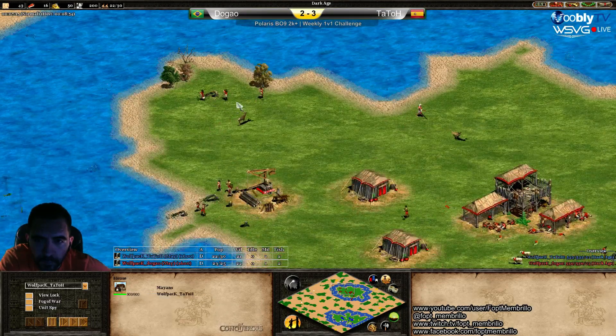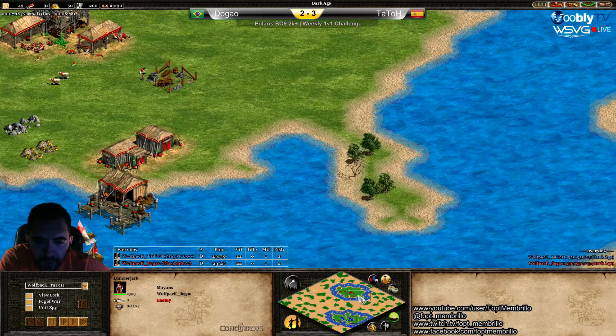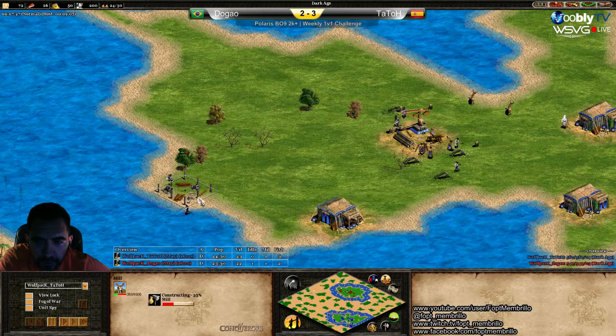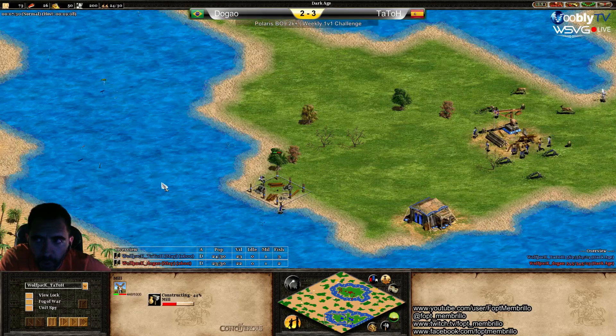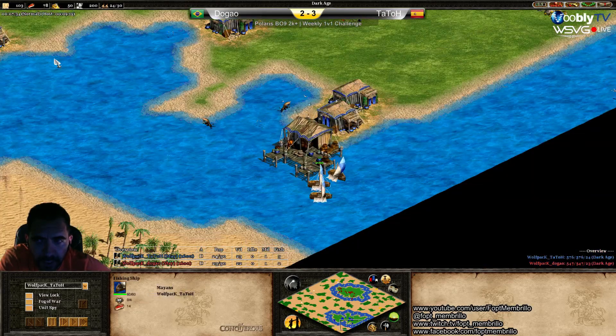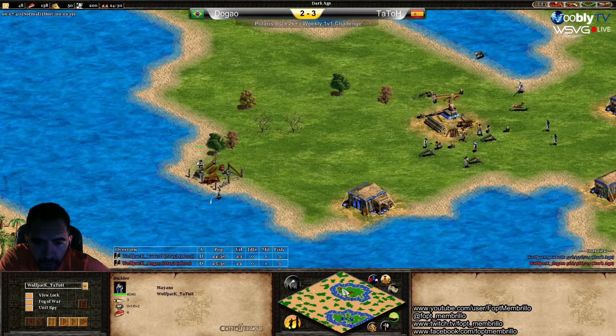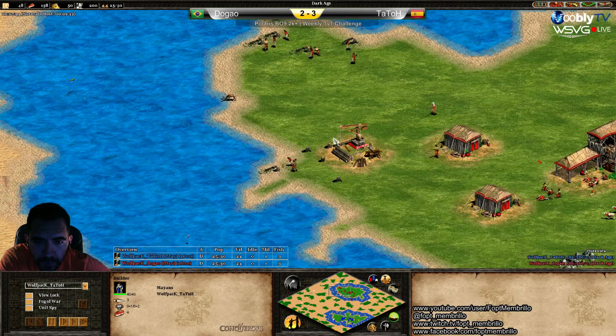This Meatball map, honestly 90% of the time it's like that. I like this choice — a mill and shortfish. It's a good one. Going to Dogao's point of view, population is exactly the same. Is he not doing another lumber camp? Maybe he's investing in more fishing? Yeah, he's doing more fishing ships.